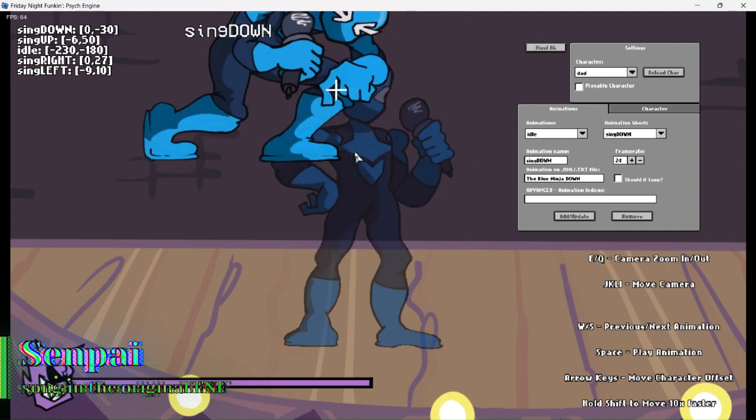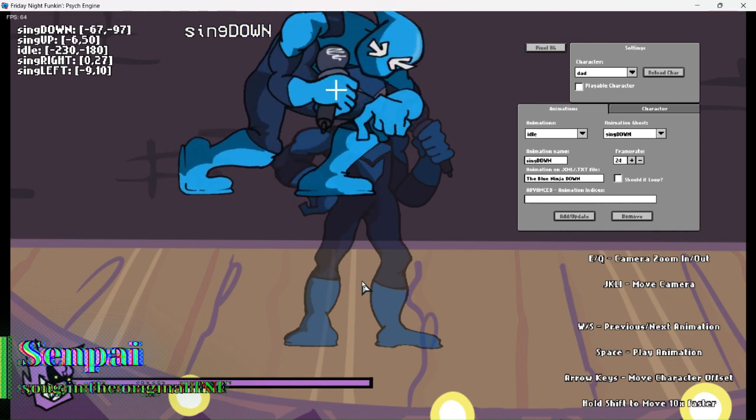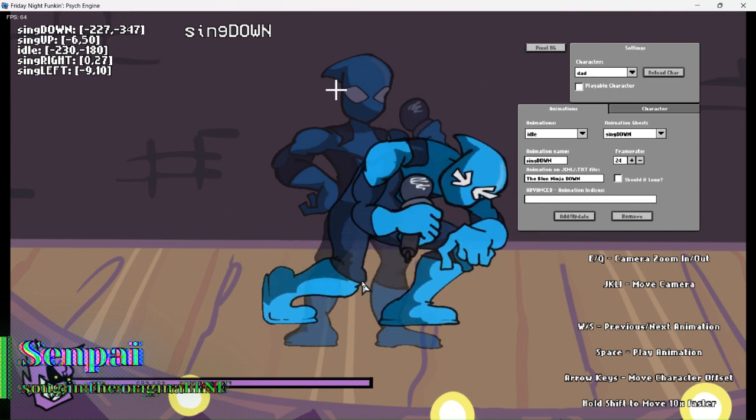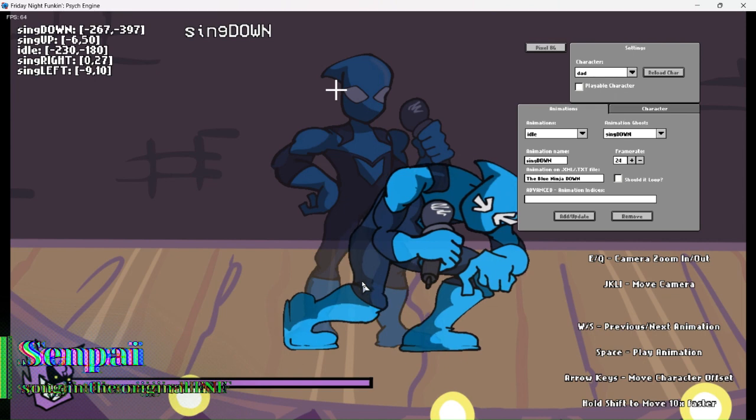Go into the next pose. Now the animation ghost is here, so you can use the animation ghost as reference. Hold shift to move it a lot quicker — ten times faster. Put it in the position where the idle is.